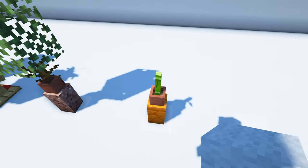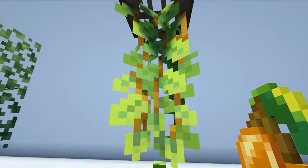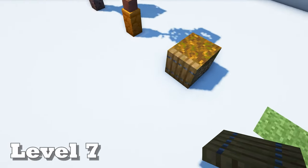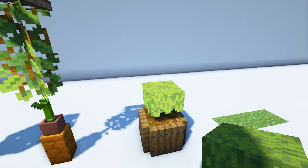Take two temporary blocks, place them on top of the bamboo with a jungle trapdoor on top of that. Delete your temporary blocks and put down two glowberries. Now place a piece of podzol surrounded by four spruce trapdoors, and put an azalea bush on that with some azalea leaves on top.